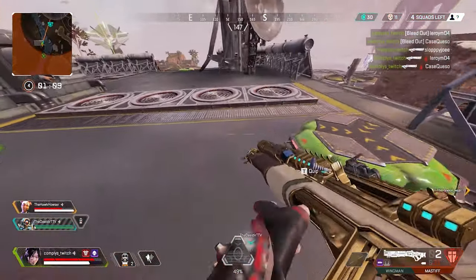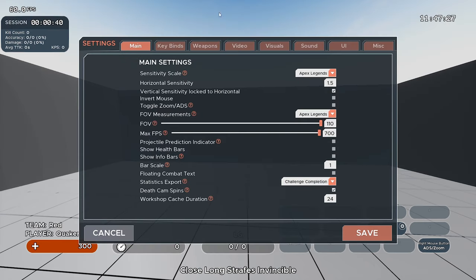Now I'm going to go into Kovaaks to show you how to set this up. First, go to sensitivity scale and set that to Apex Legends, and set FOV measurements to Apex Legends as well. Then set your sensitivity — I play on 1.5, but yours is probably different. I'd recommend anything from 1.1 to 1.9. Going lower than 1.1 makes micro-adjustments harder, and going above 1.9 makes mouse control harder. Make sure vertical sense is locked, and for FOV I personally play on 110.